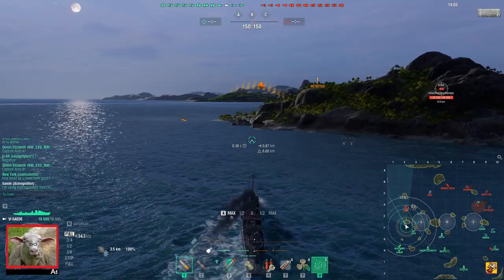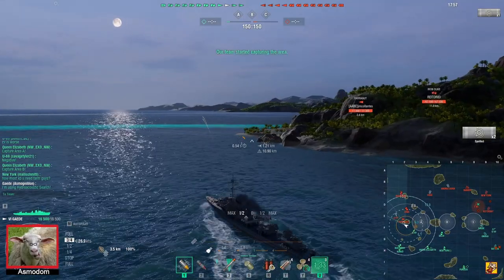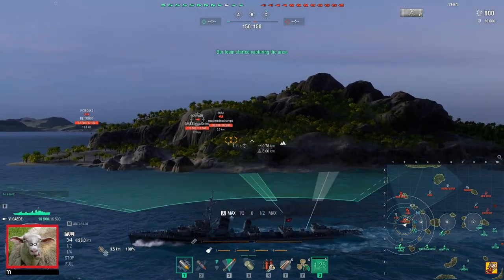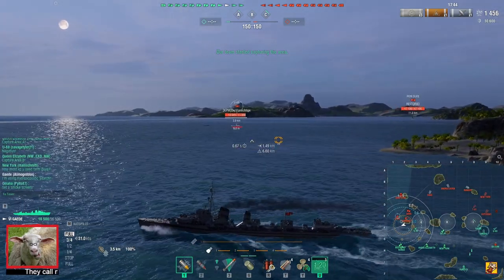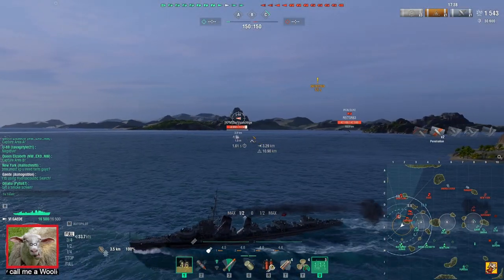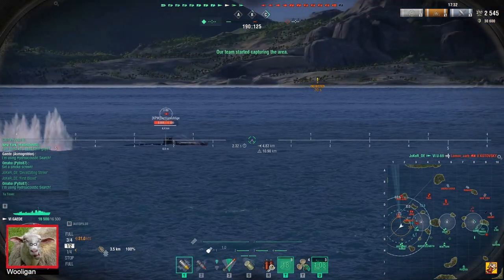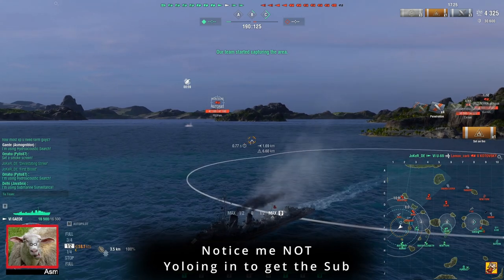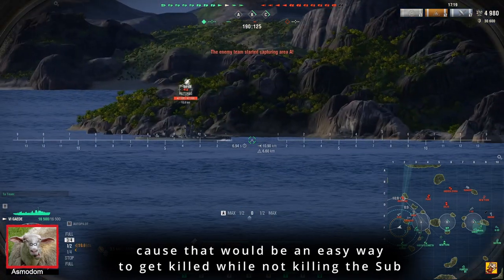There's the U69. I got a fire on him — that's good. So he will see me. What's Oba doing? He's going the other way. I just used a DCP, so let's get another fire going, right? Another fire. The shells won't reach him. So let's just start some dark eyeing.